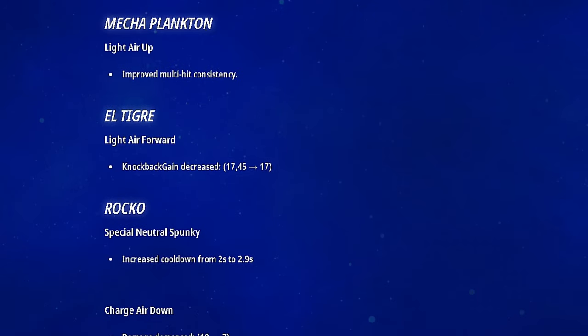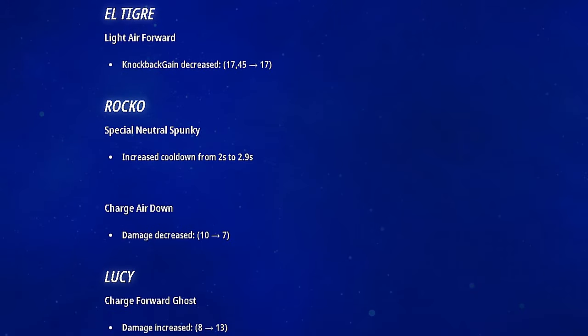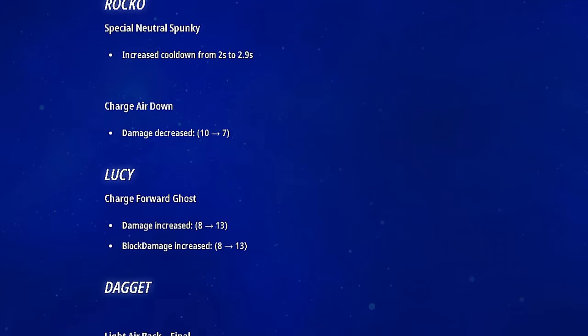El Tigre's light air forward knockback gain decreased — a very minimal decrease, like 0.45 on the knockback. Not going to change a whole lot for him; may even help him when he combos other people. Rocco got a change: special neutral Spunky cooldown increased from 2 seconds to 2.9 — that's a pretty needed nerf because he could just throw out Spunky whenever he felt like it. That's a good nerf to keep his consistency down. His charge down air damage was also decreased to 7 — that charged air down was kind of ridiculous, like Steve's Anvil, so it makes sense they'd nerf it.